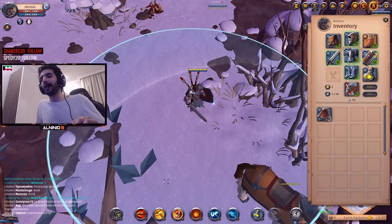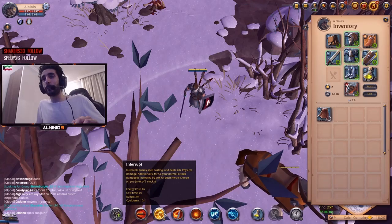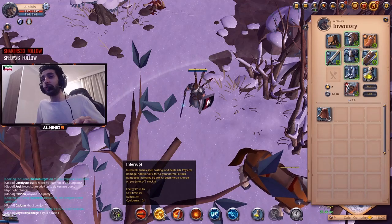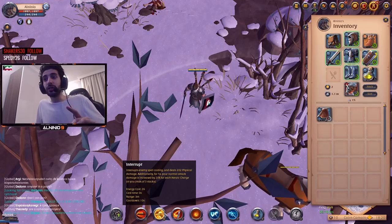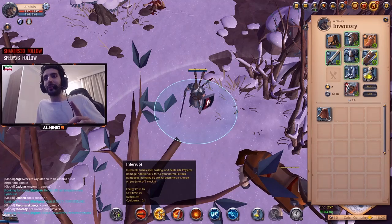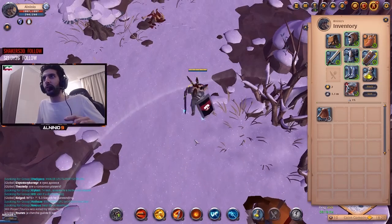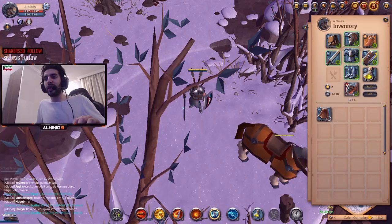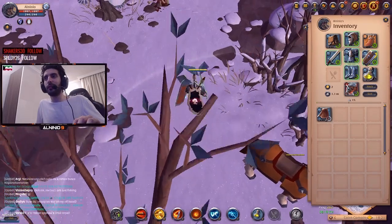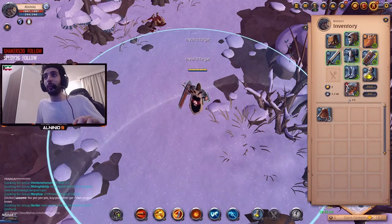You're going to be doing so much damage — it's actually insane. Also, when you interrupt someone, your basic attacks will do more damage — for 4 seconds your normal attack damage increases by 20%. So you can literally get 3 heroic charges, 10 fury stacks, retaliate on top of that, and when you have 3 charges with 10 fury stacks, press E and you just do so much damage.